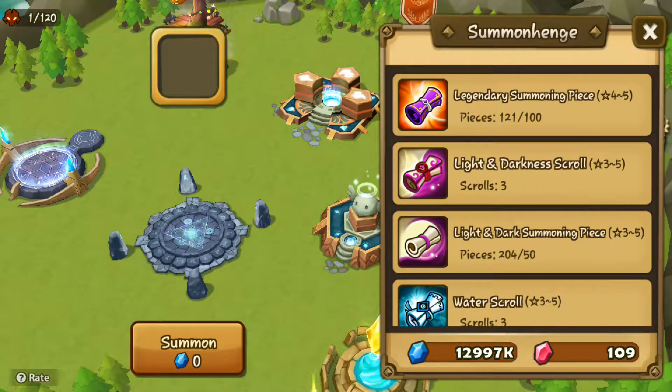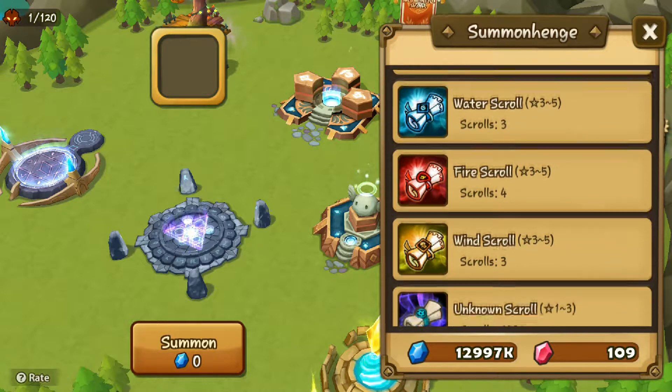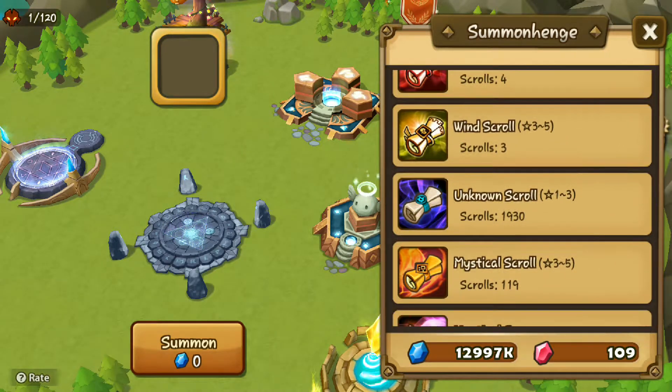Hi guys! Today we have another summon session. For this session we have 1 legendary summon, 7 light and dark summons, 3 water scrolls, 4 fire scrolls, 3 wind scrolls and 119 mystical scrolls.